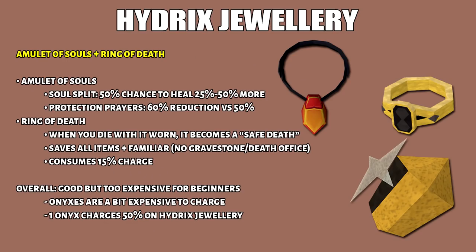Last but not least we have the Hydrix Jewelry which is Amulet of Souls and Ring of Death. They will cost 75 mil each which is really expensive for beginners. For Amulet of Souls it'll heal more damage off soul split and make protection prayers 60% effective rather than 50%. Then we have Ring of Death - when you die this becomes a safe death which means you keep all items and familiars, however it will cost 15% charge per activation. A lot of beginner bossing guides would suggest Amulet of Souls or even Ring of Death, but this is because they used to only cost 25 mil apiece. If you have the money for this then go ahead and buy it because it will definitely make bossing a bit easier, although I suggest you get the beginner bossing gear first. Eventually when your death costs become really expensive then consider investing in an overcharged Ring of Death.